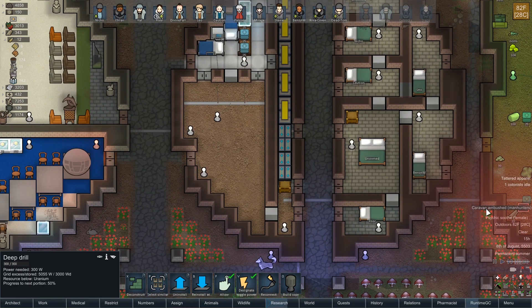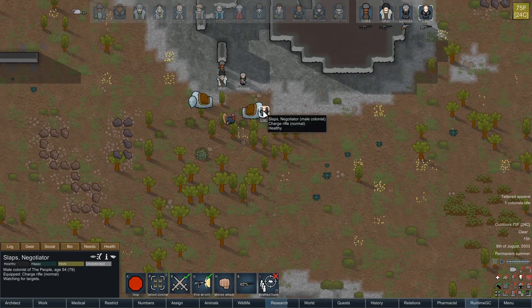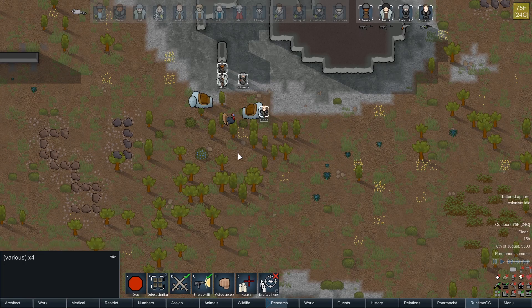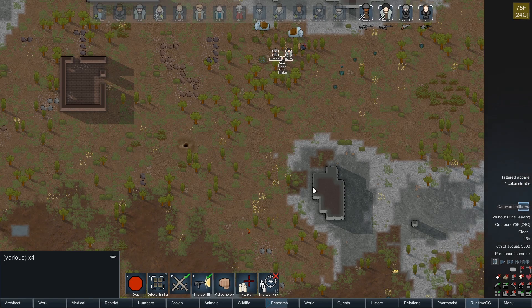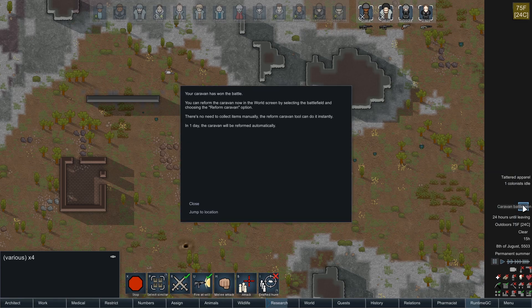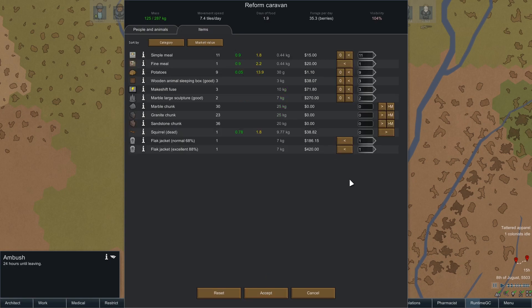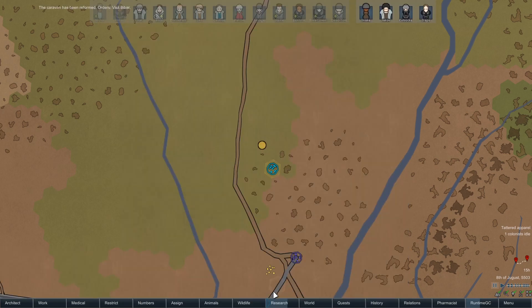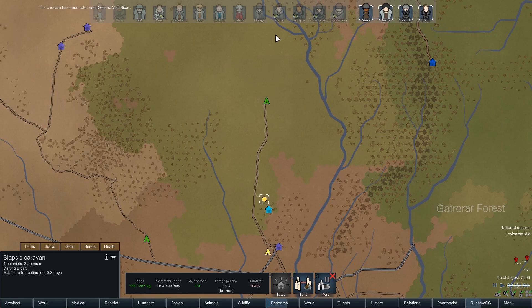This is all clear now. We're ambushed by manhunting squirrels — okay. Just get in a group and shoot them down. So that being done, let's reform the caravan. I don't want to take the squirrel body or the chunks, but everything else we're taking. Are you continuing? You are. All right, good.